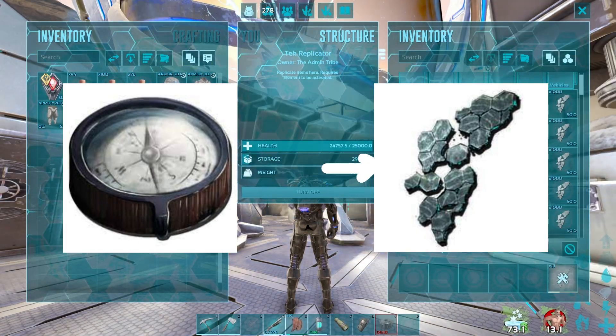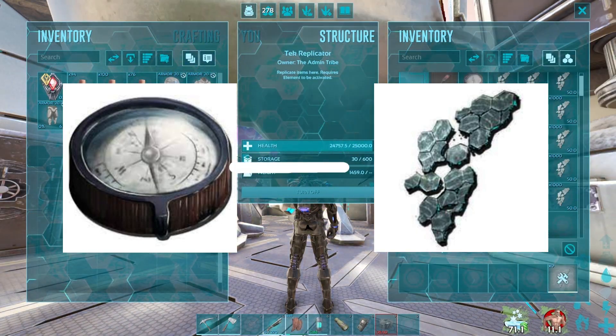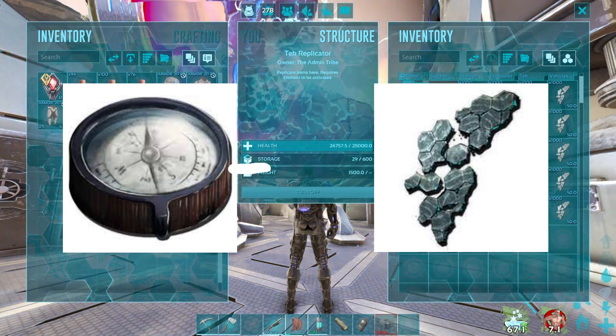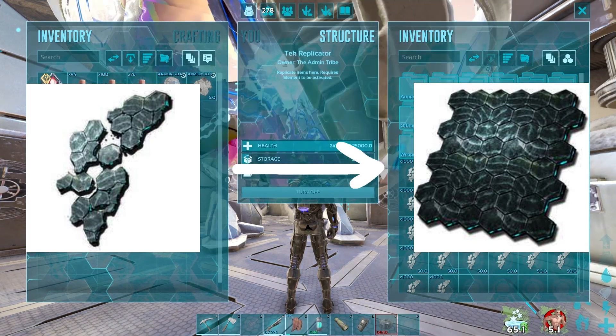We made it to the new map. Now it's time to convert the compasses back into element. To do this, first convert the compasses into element shards, then you'll be able to convert the shards into the element you're wanting.